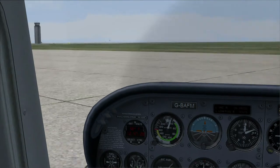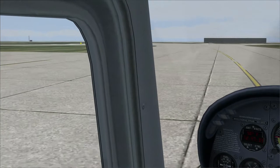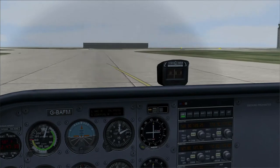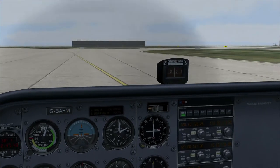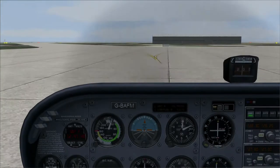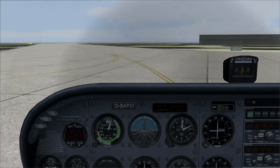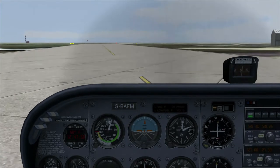You may ask yourself why would a plane built to land at, in the case of jets, anything around 120 to 160 knots, why do they need to taxi at such slow speeds? The answer is the big jets don't. But small planes like this can't be rushed, especially in windy conditions, because the wind will pick up a wing and cause the plane to tip over.